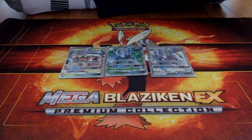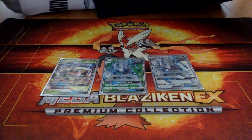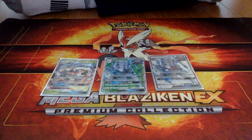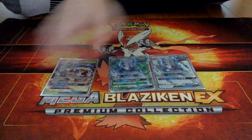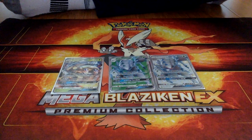We have three Golisopod GXs. These are the main attacker. The First Impression attack for one energy does 30 damage, and if he was on the bench and became the active Pokemon this turn, it does 90 more damage. So 120 damage for just one energy is pretty sweet. If you can keep switching them out each turn, it's really cool.